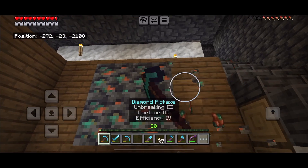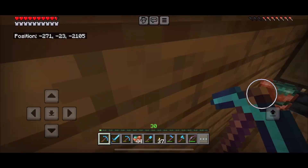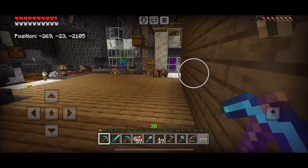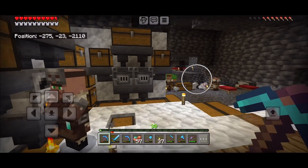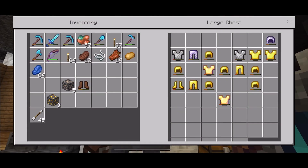Stack those diamonds. Mine some copper, get all that stuff going with the Fortune 3 pick — collect them, utilize as much as you can.